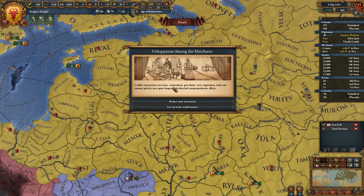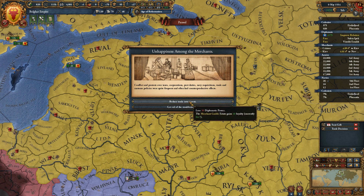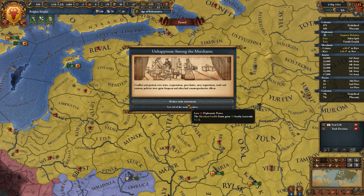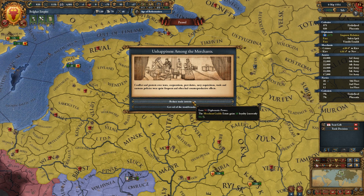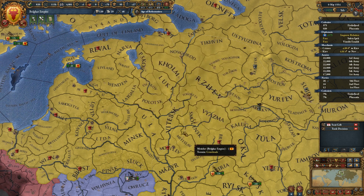Conflict and protests over taxes, corporations, port duties, navy requisitions, trade, and customs policies were quite frequent and often had counterproductive effects. Reduce trade investment, lose 50 diplo power, merchant guilds gain 10 loyalty. We'll lose the diplo power — fine.